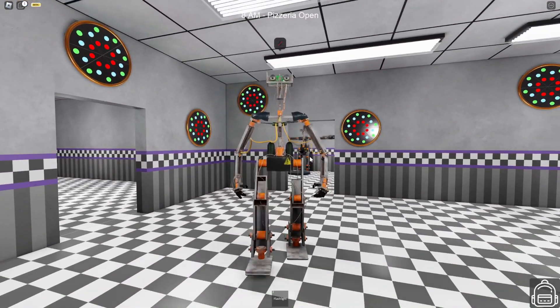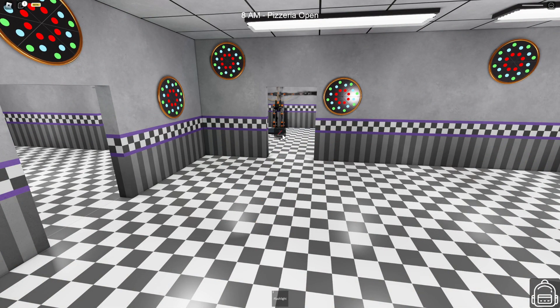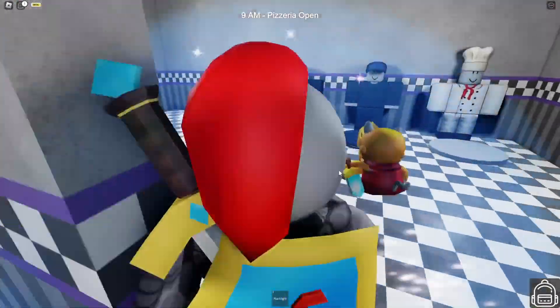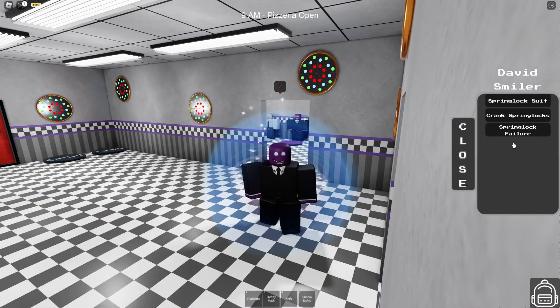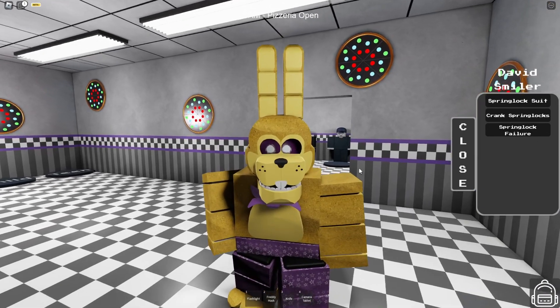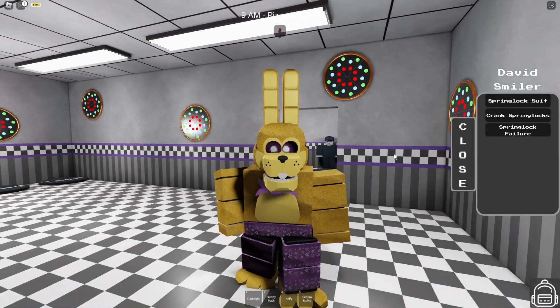So there is the base endoskeleton for all the animatronics, at least the new ones. We got a quick glimpse of a T-pose — I like it. And then of course, if you remember or not, this is where the big spring lock failure is as well. So we could put this on. I like the texture it uses. I don't know if that's new or not, but it just looks really cool.